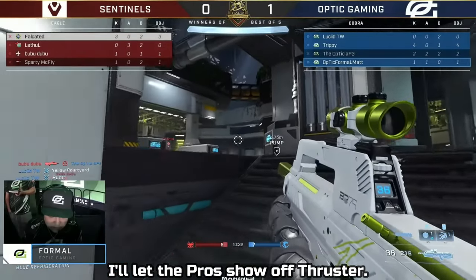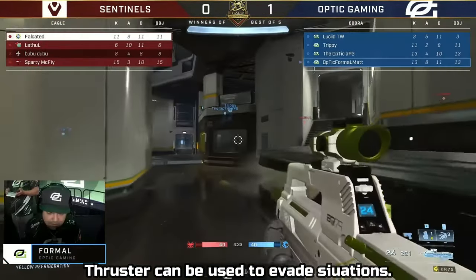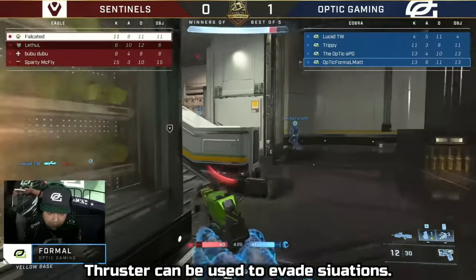When it comes to Halo Infinite, this map is going to show that — it's a more methodical looking map. Sentinels, who had that cushion a few moments ago, are now looking very uncomfortable.